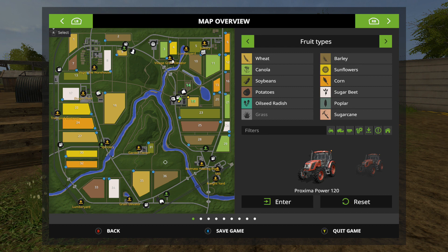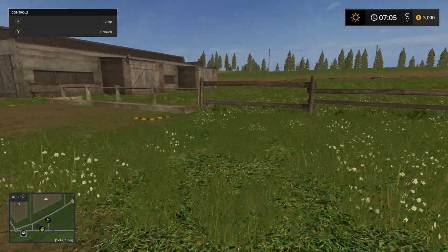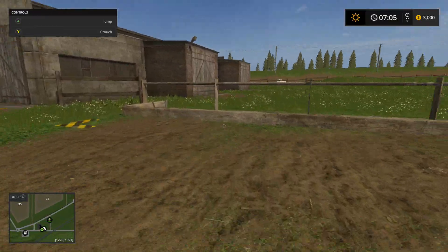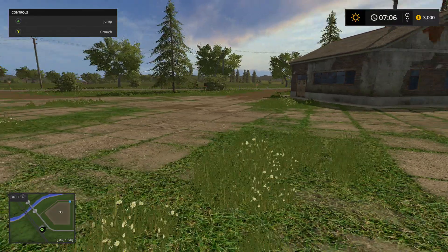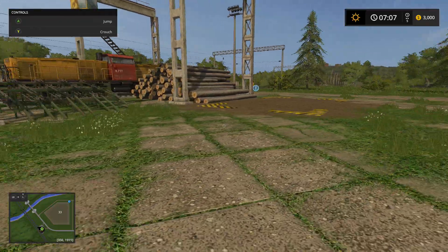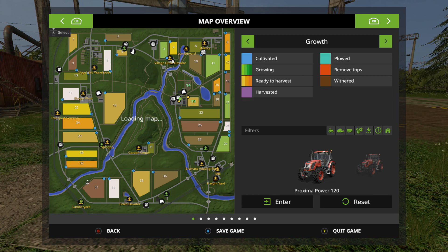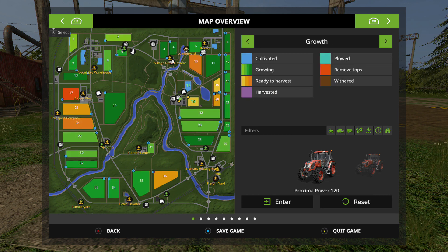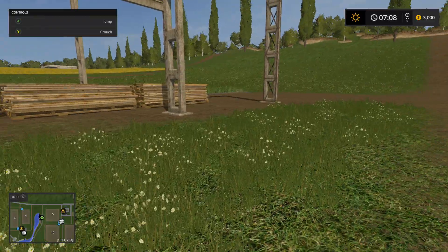Now we can go down to the sheep pasture. The sheep pasture here — pretty cool. What else am I missing? The lumber yard — there's the lumber yard here where you go and sell all your lumber, your wood, wood chips. And that's another lumber yard over there — you got two lumber yards in this map.